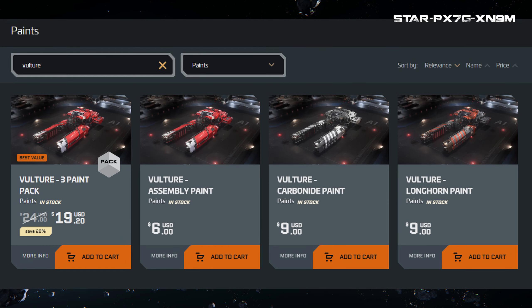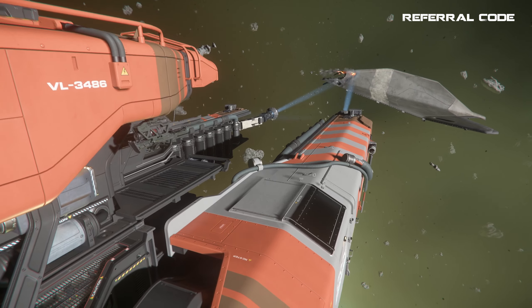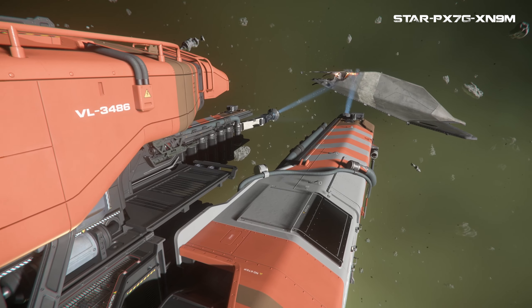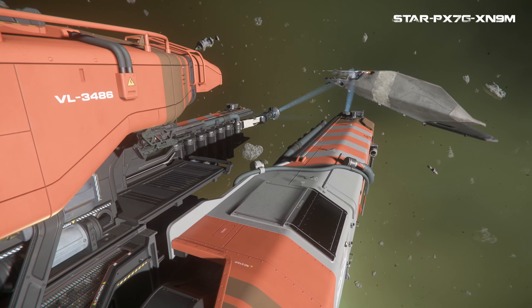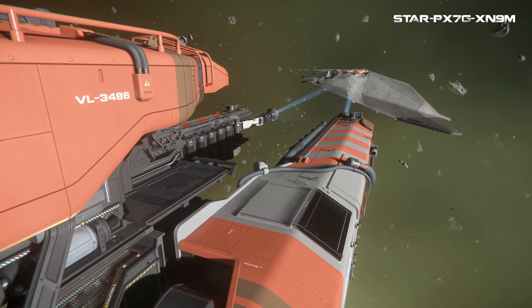The Vulture has a 3-paint pack you can purchase, or each one individually. There is the Assembly paint — a red and white scheme that looks like a medical ship. Then there is the Carbon Eye paint, which is gray and white with stripes going down the salvaging arms, looking cool and industrial. And then the Longhorn paint, which is gray and orange with stripes going down the salvaging arms. The Longhorn is the one I purchased, but I only had it for a day before a 3.18 bug made it disappear, so I'm looking forward to 3.18.1 when I hopefully get it back because that industrial yellow is quite dull.